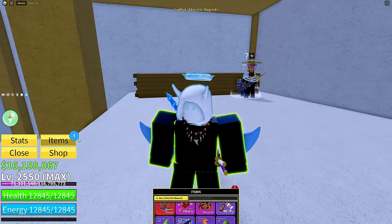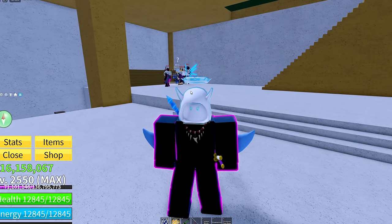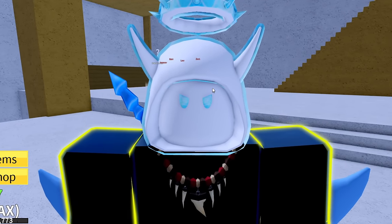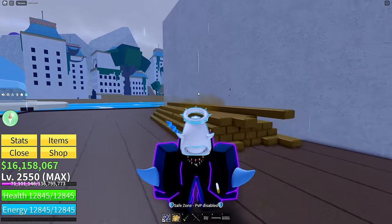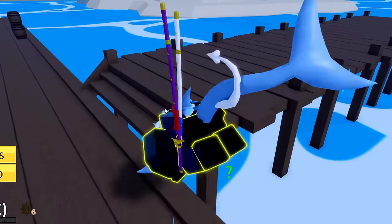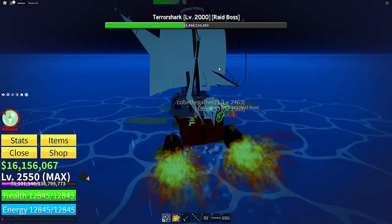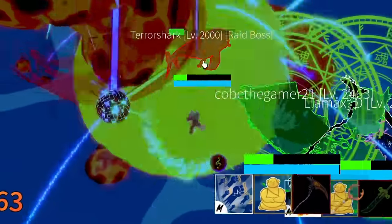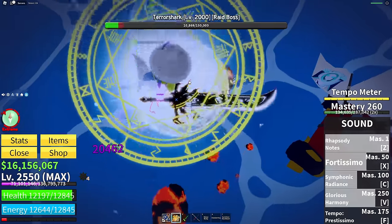We finally have the monster magnet crafted. Now in order to get the shark anchor sword, we must go back to the ocean and find another terror shark. With this magnet it guarantees we get the drop after slaying it. I also forgot to mention an important part: you can get the shark anchor without getting all those items unlocked, but it is very very very rare. Now that we've crafted the third locked item, we go back out to sea to slay our final terror shark.